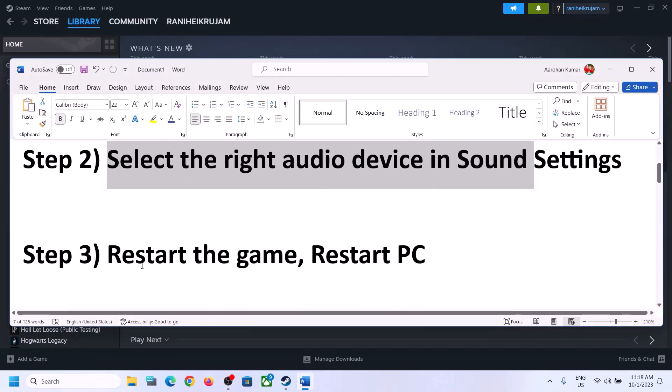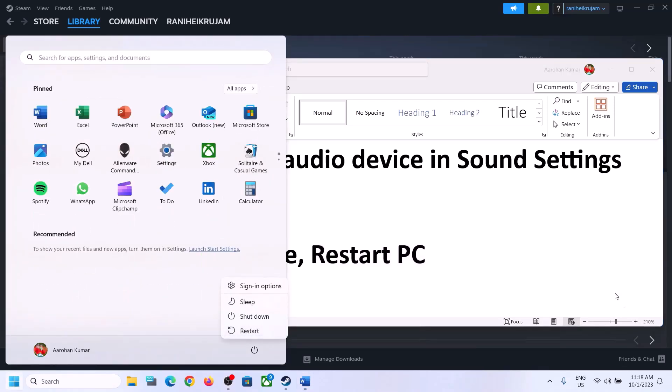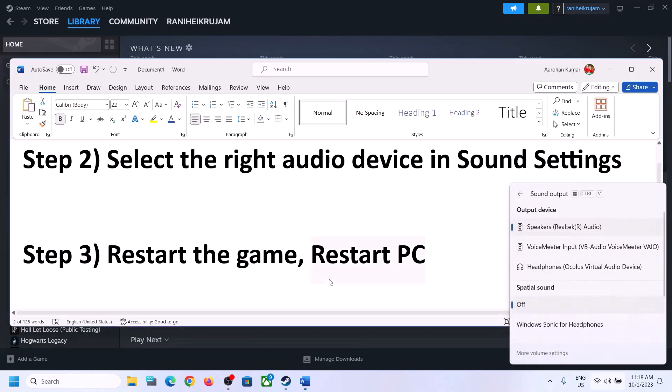The next step is to restart the game. If the game is running, close it and then launch it again. If that does not work, restart the computer. After the system restart, again select the right audio device and make sure that is set correctly.